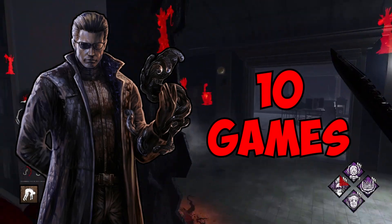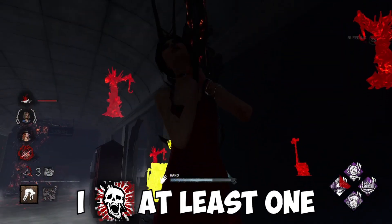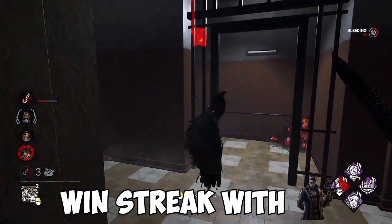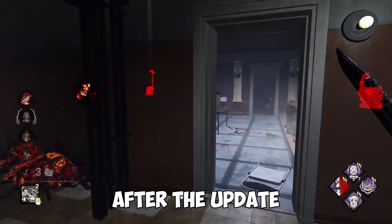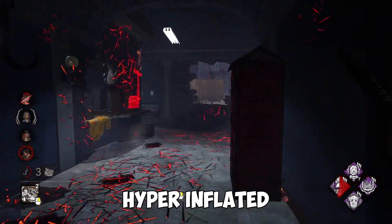Here are the results from my 10 games compared to the data from Nightlight in my last video. In 10 out of 10 games, I killed at least one person, and in 9 games I won. As of right now, I'm on a 10-game win streak with Wesker. This would put Wesker at S-plus tier. However, let's calm down a little bit — we are one day after the update, which means people haven't really got a play style against Wesker. The wins can be hyperinflated.